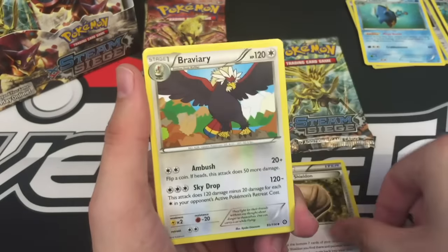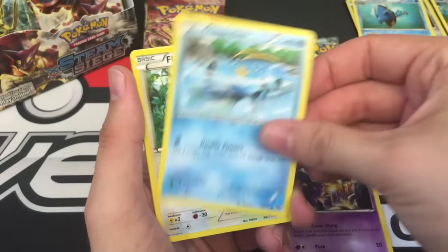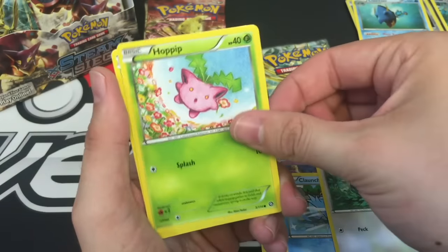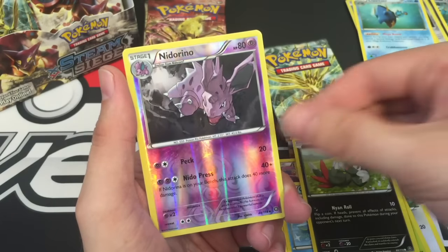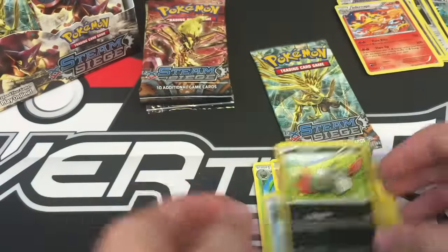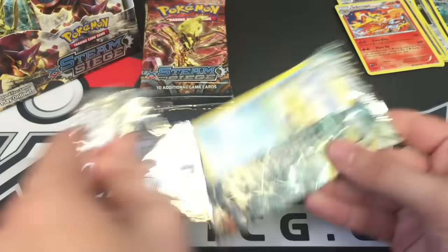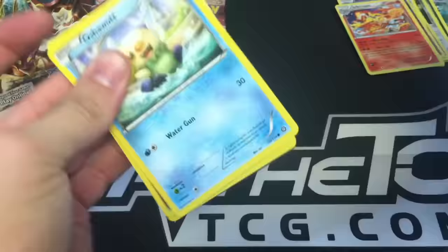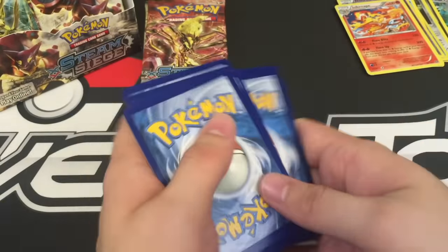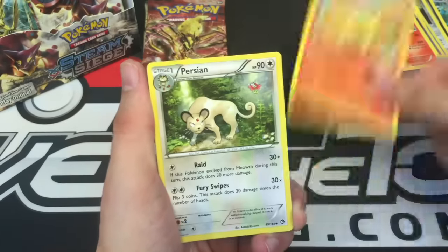Pack 5: Armor Fossil Shieldon, Braviary, Nuzleaf, Nidoran, Clauncher, Fletchling, Hoppip, Sneasel, Nidorino, and an Infernape Holo. I have so many duplicates of all these holos and I've not even opened all of my booster boxes.